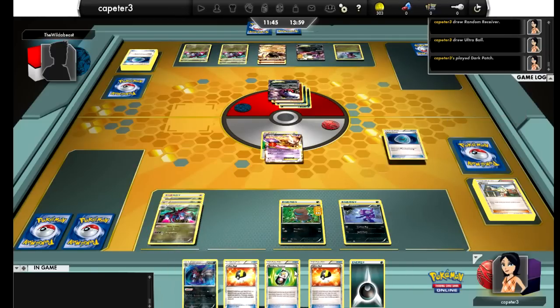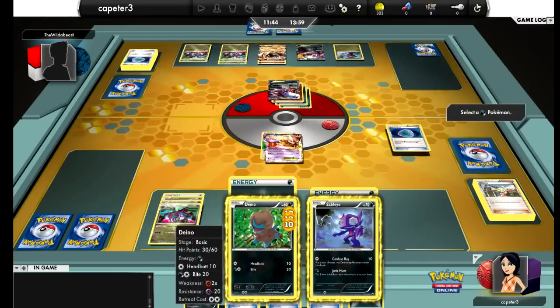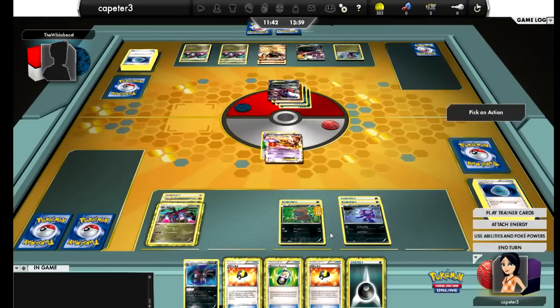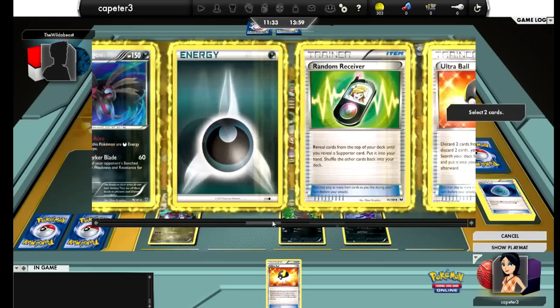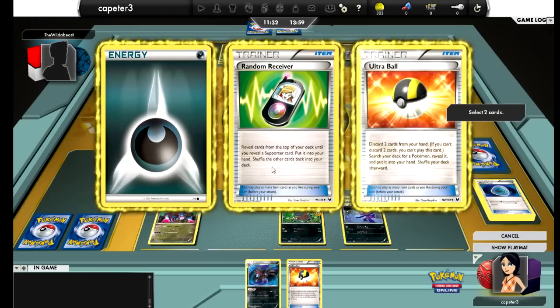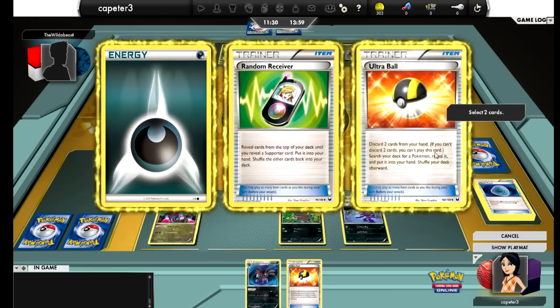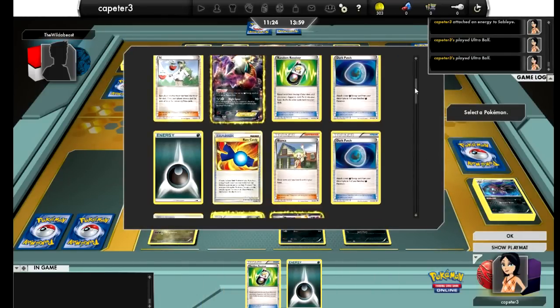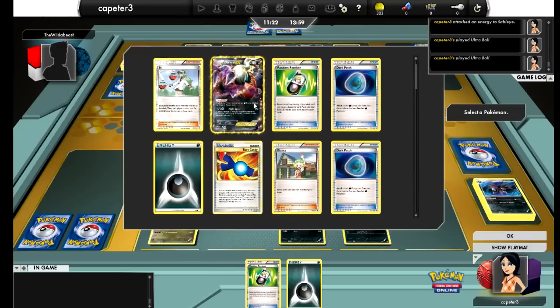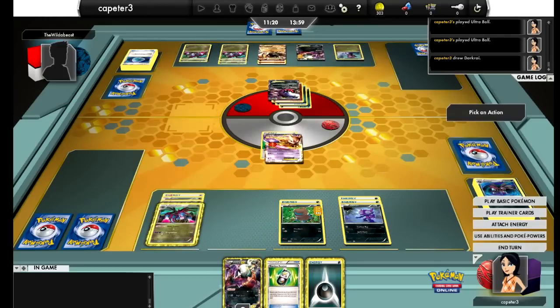All he needs is a Catcher to win it, and I feel like he has it in his hand. There's something that tells me he has the Catcher to bring up a Sableye or a Deino for that final knockout. So I'm going to Ultra Ball for a Hydreigon and try the Random Receiver. Just so many good cards left in the deck — surprisingly though, my last Catcher is prized, which is unfortunate.